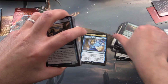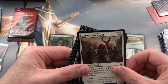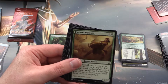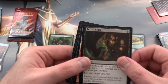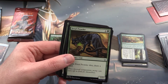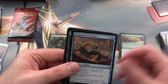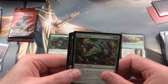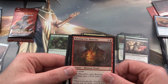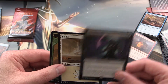Next pack: Proven Combatant, Mummy Paramount, Frontline Devastator, Moaning Wall, Rona's Stillwit, Lethal Sting, Desert of the Fervent, Feral Prowler, God-Pharaoh's Faithful, Striped Riverwinder, Sifter Worm, Banewhip Punisher, Burning-Fist Minotaur, and Dream Stealer is our rare.